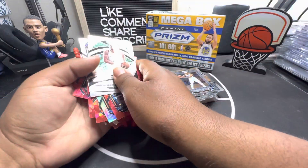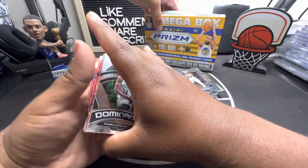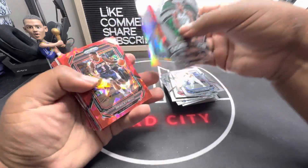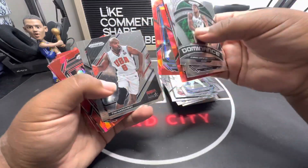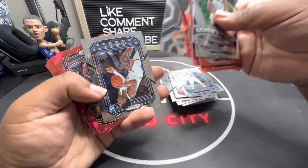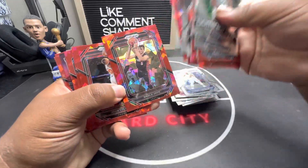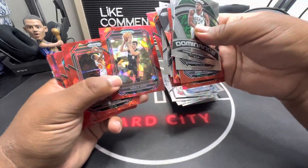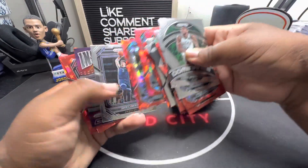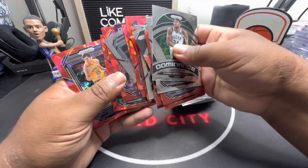Checking the box to make sure you got everything. The red ice looks cool, but no rookies really. You got one base prism silver, red ice two, three, four - this one's cool - five. On average, non-base cards included are approximately four in every pack.